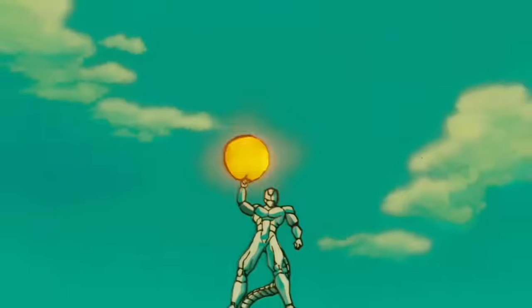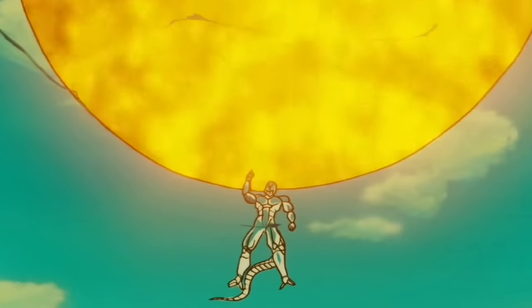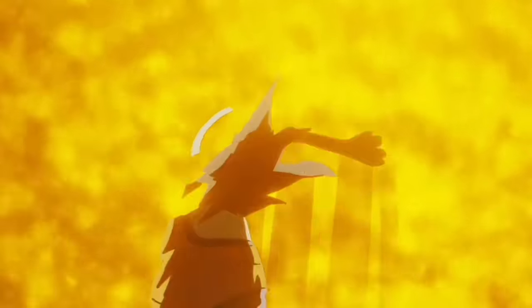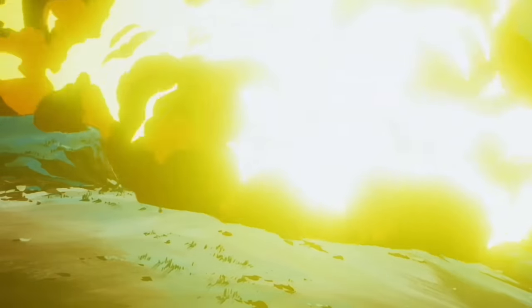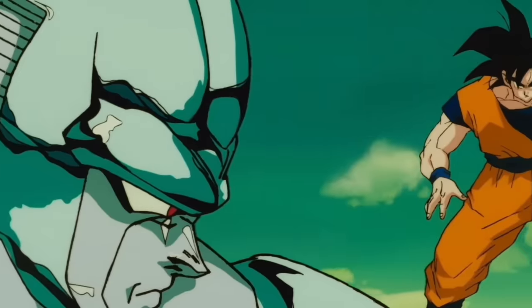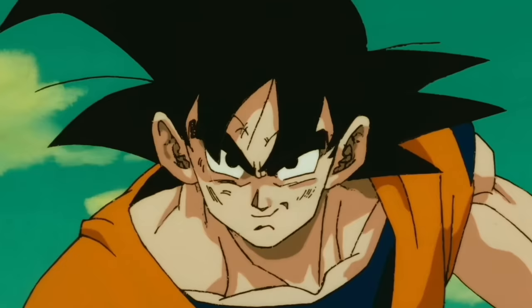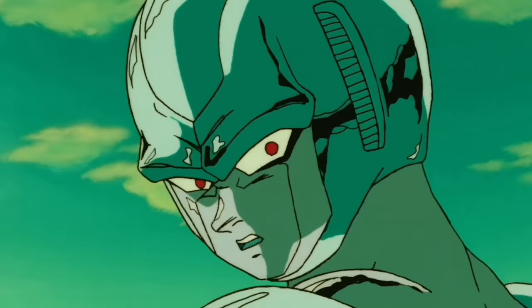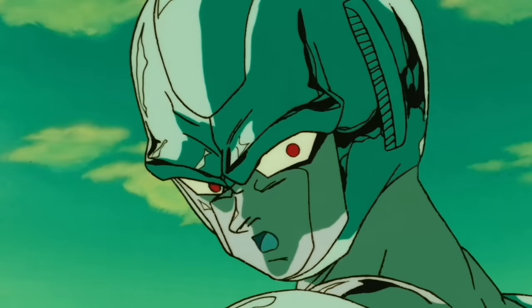Cooler is gonna look down at Goku with the sun behind him again — the face of evil. Stick the finger up, you know what time it is. Supernova comes out dumb quick with black lightning on top of that. Goku is really gonna stick his arm out to defend himself — that elbow ain't stopping nothing. But just look at the way the smoke wraps around Cooler — so beautiful.